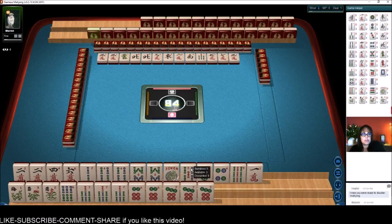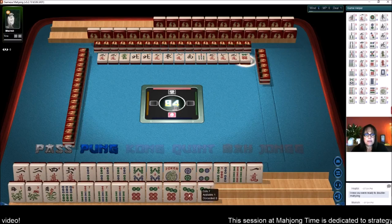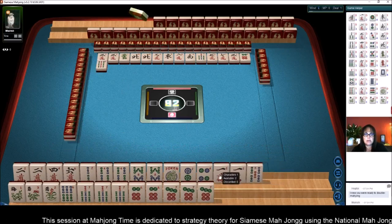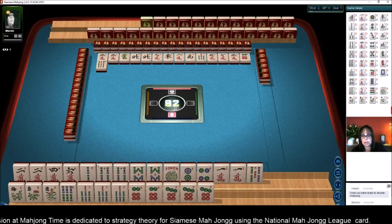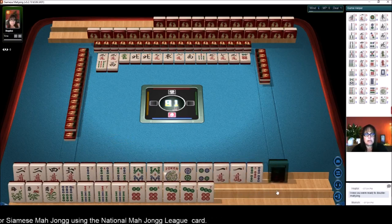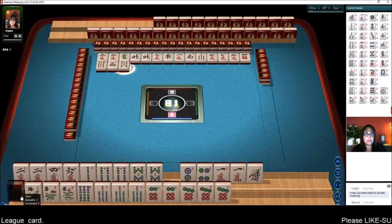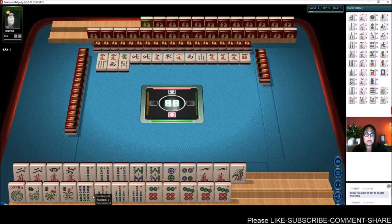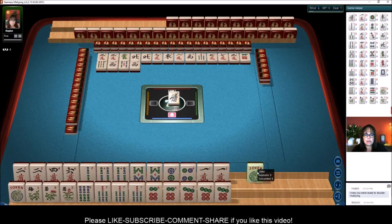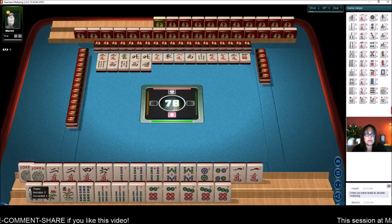We need two flowers. We do have a two-four here. That's a pair, so we're good there. We need a flower — let's get rid of the nine. We can hold the ones here for joker bait if we decide not to go with a pair hand. We're ready to win — oh no, we're not ready. I want to try to do a pure hand. We're not ready unless we use the joker down here, but then it wouldn't be pure. We need that six bam. Let's give up on the pair hand because we've got two jokers here.